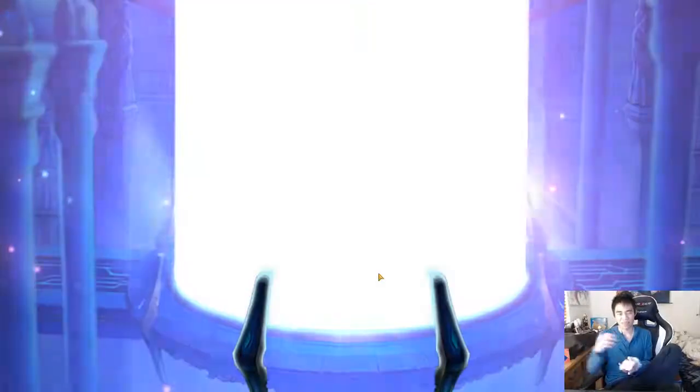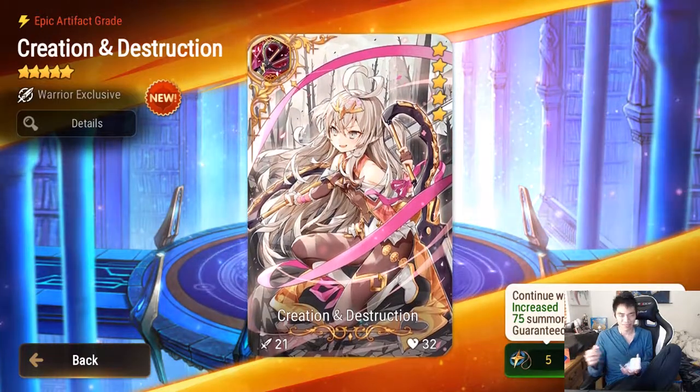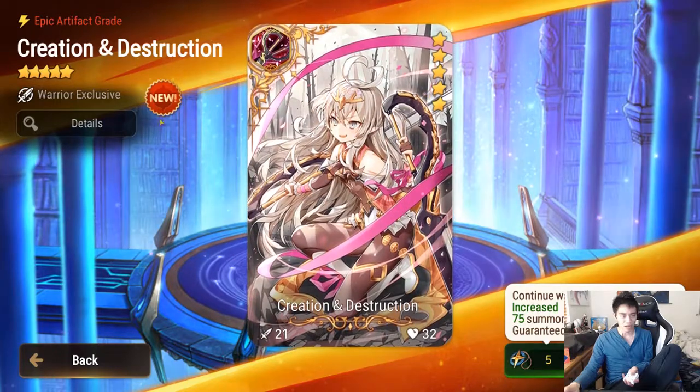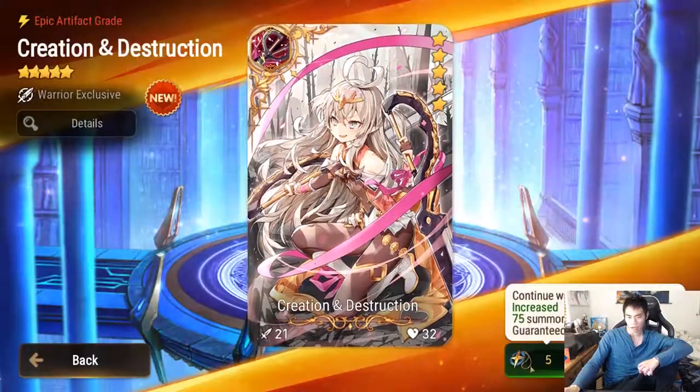Oh interesting — I actually never summoned for this hero when she was on banner. This artifact has a 10% chance for skill cooldowns not to occur — probably 30 or 40% when maxed out. You can check the artifact journal to confirm, but I like it, definitely a fan.